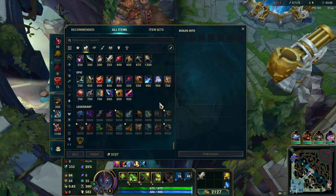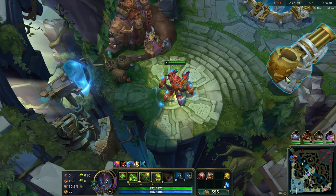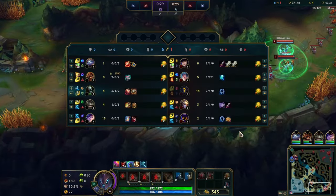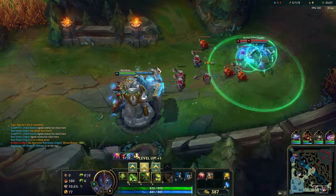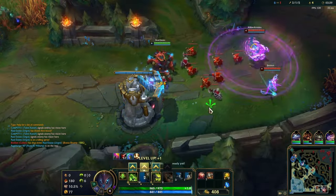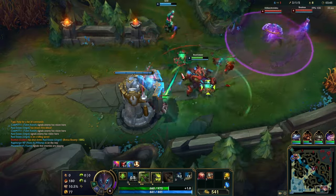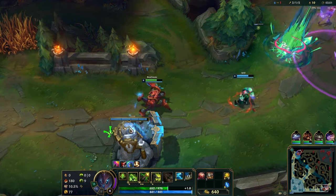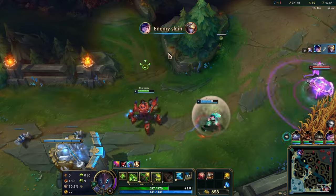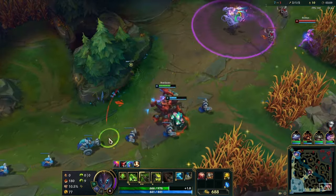What do we want to start first? Probably Death's Dance, because I know they're gonna try and poke at me. We've got a lot of AD on their team between Ezreal and Caitlyn. When our W is maxed out it will be on permanently. Did you see how fast she flashed?